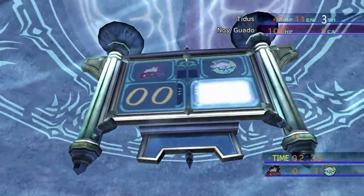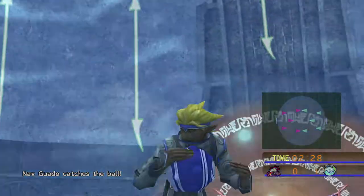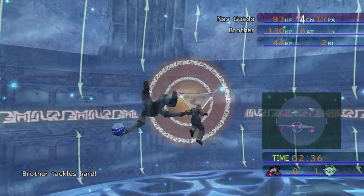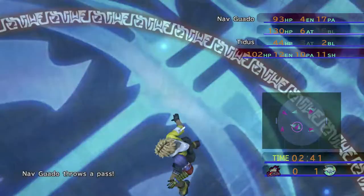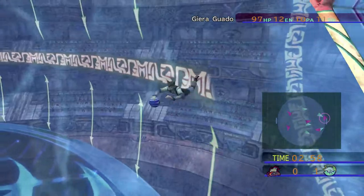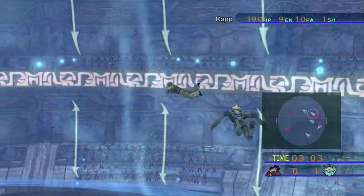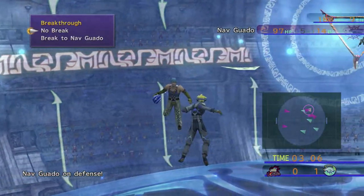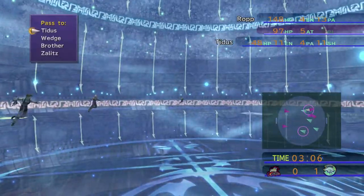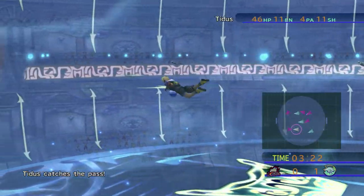Nice shot, Titus - that'll work! I want all three of my players - Titus, Brother, and Wedge - all scoring goals so we have a better chance of winning the scoring title and getting an additional prize. I care more about finishing first in the league. This pass should go through just fine. I want to try to get a pass over to Wedge - let's pass to Titus, he's the most open right now, and that's what I care about.